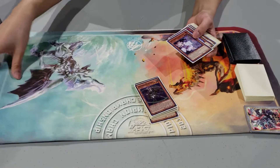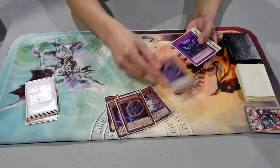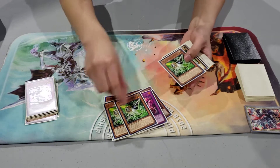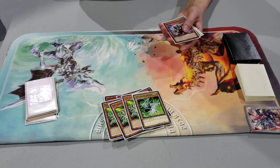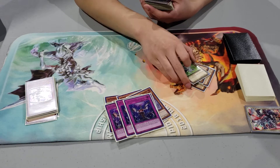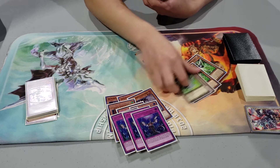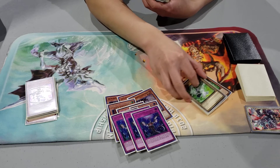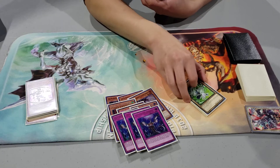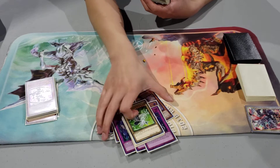Next, on to the hand traps. We play three Ash, three Nib, three Imperm, and then the Gamma package. Do you feel comfortable with those hand traps? I think I might cut the Gamma — yes, Dragon Link is a thing, but most of the time you have Nib or you have Imperm. You can substitute for Effect Veiler and run the Axis Code Topter engine, but I think I'm just cutting it for more consistency cards or more back row hate.